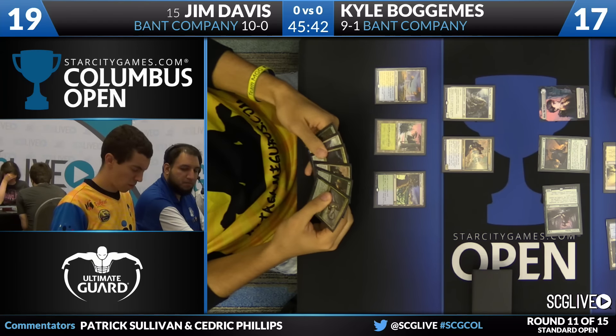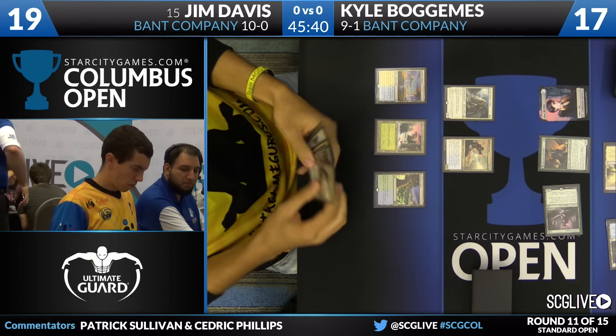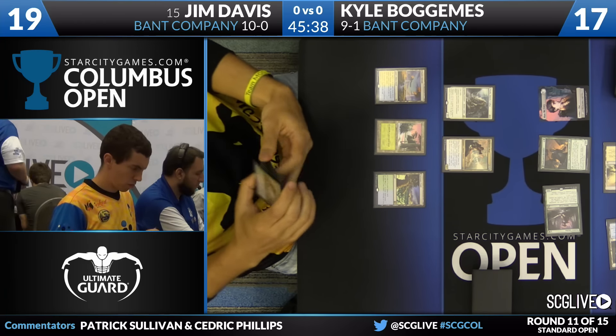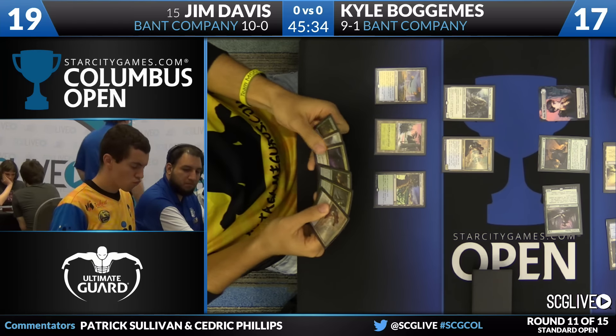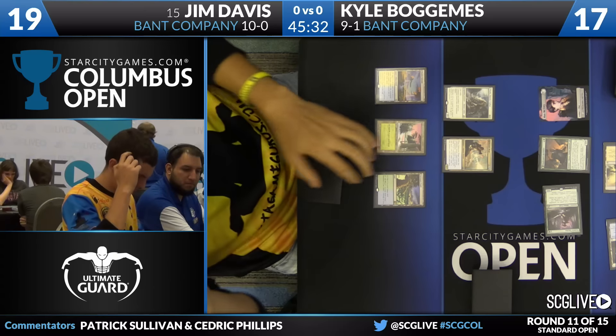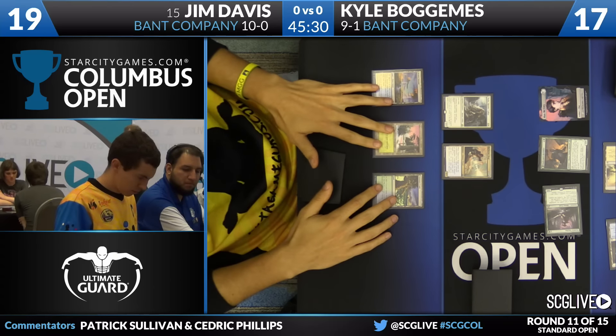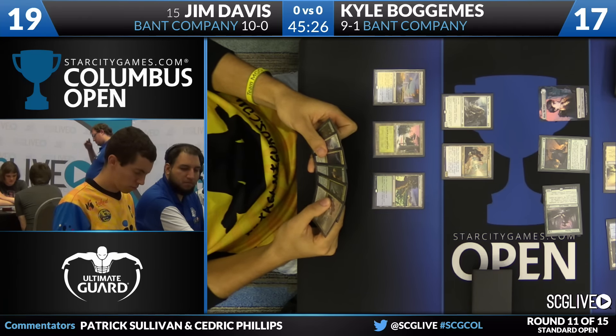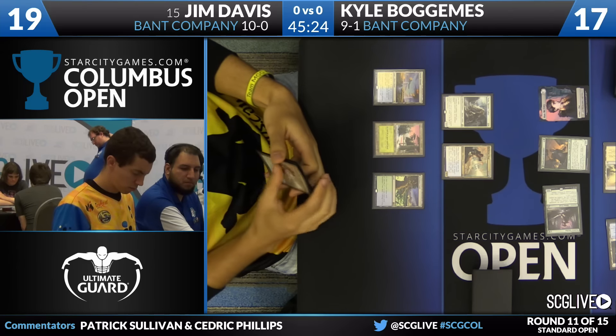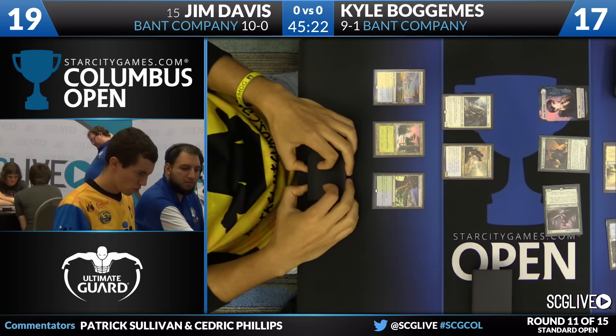You can see a hand with another copy of Reflector Mage, a Spell Queller, a Bounding Crassus. Sometimes the Bant Company mirror does grind down to a halt, and it's the first person who can produce some sort of trump. But sometimes people just get beat up — the creatures are very well-sized, some of them very challenging to block, and certainly with Thalia, Jim does have a route to play that kind of game.